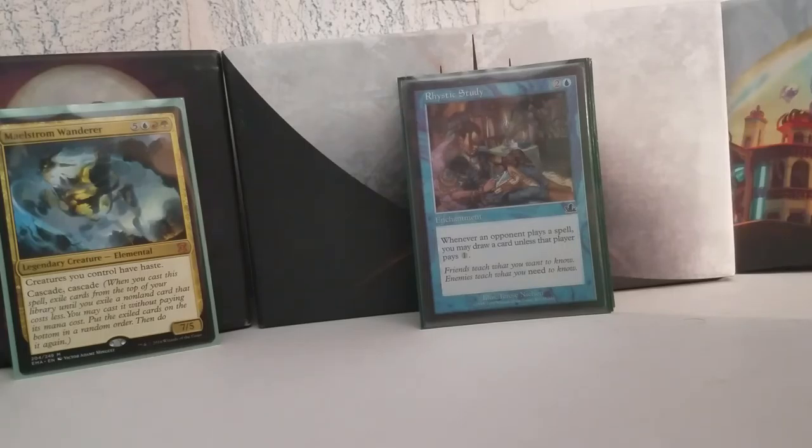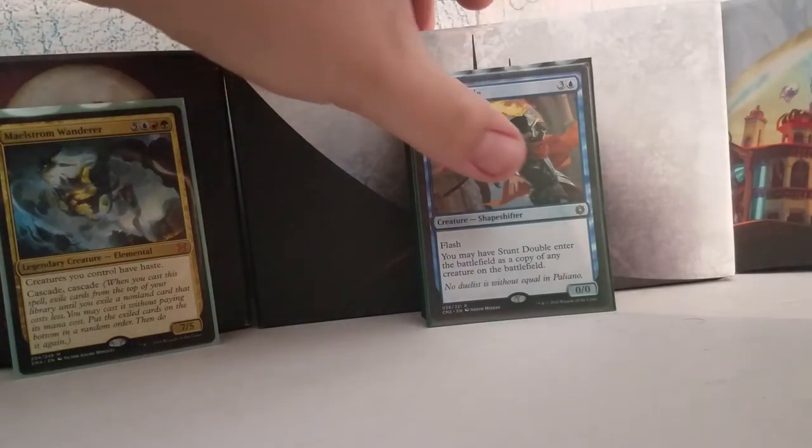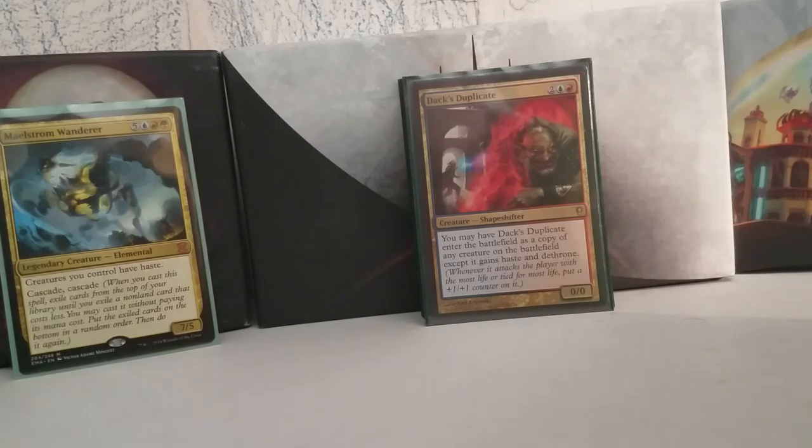Rhystic Study will draw you a little bit of hate, but with this deck most people are just kind of happy to let you draw the card. There are a couple of clone effects in here — this is one of them, because everyone else is going to be getting some advantage off of you. It's fun to have like six or seven Worldspine Wurms, Avengers of Zendikar, Blightsteel Colossi, whatever you want. This one has Flash and a really straightforward clone effect — same cost, same enter-the-battlefield deal, comes in as a copy of any creature in play. This other clone is Dack's Duplicate, which has red in its mana cost, and it has haste and dethrone.